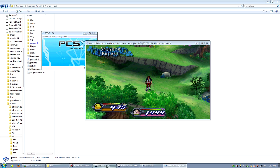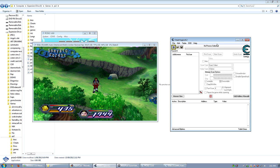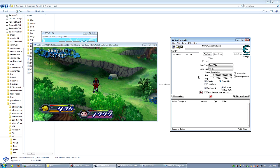Open up Cheat Engine — I already have it open. What you're gonna want to do first is click the little computer icon at the top. It will usually be stuck at the top but you pull it down and click on the PS2 emulator. Then this is an important bit: you're gonna have to put the value type to float.